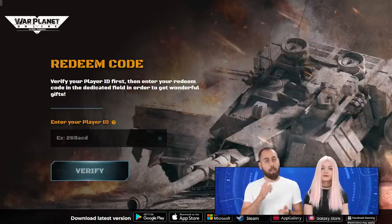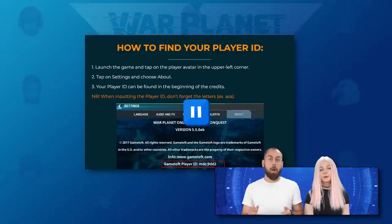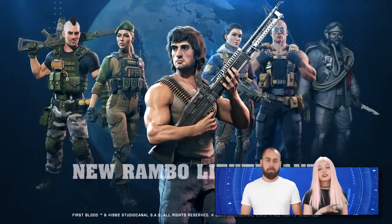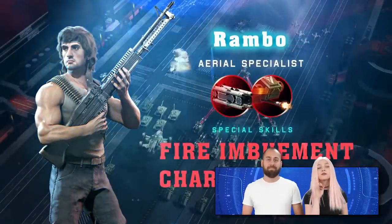You can click the question mark if you want a step-by-step explanation on how to find your ID, or pause the video and check out the steps. Okay, enough distractions — let's get back to the review, because John Rambo is here! The hero from the legendary Rambo First Blood movie is back in WPO to bring even more action.